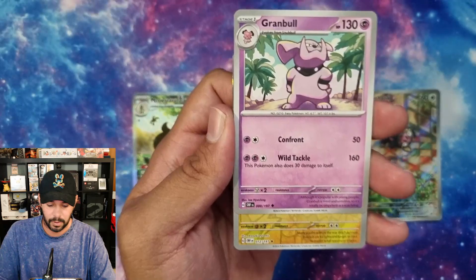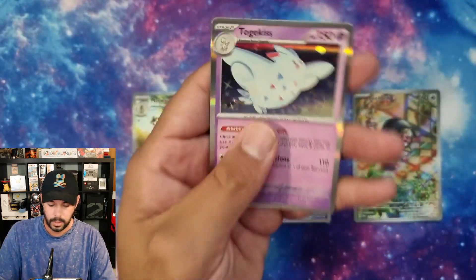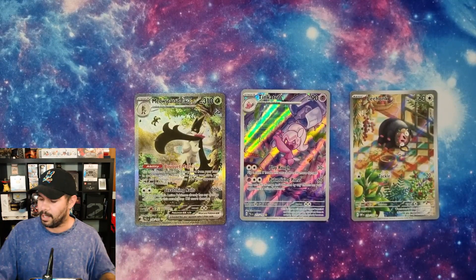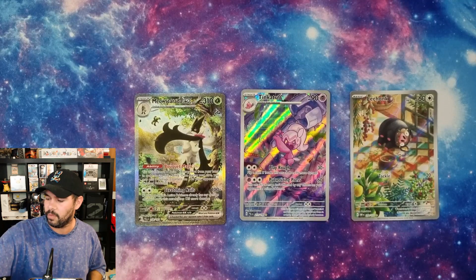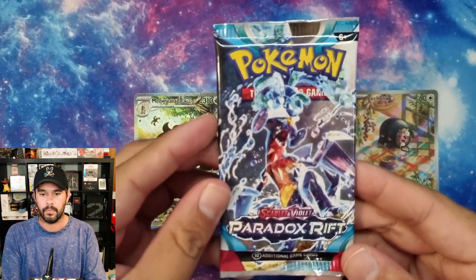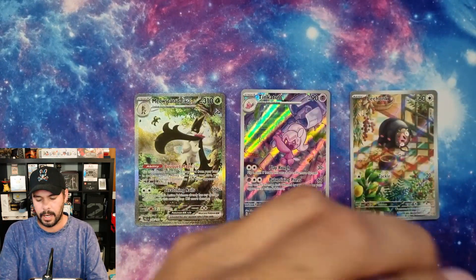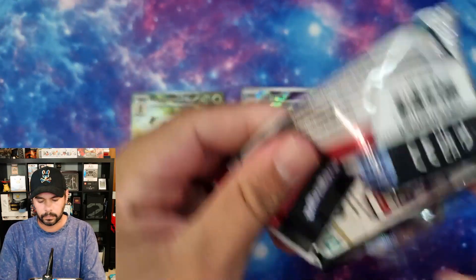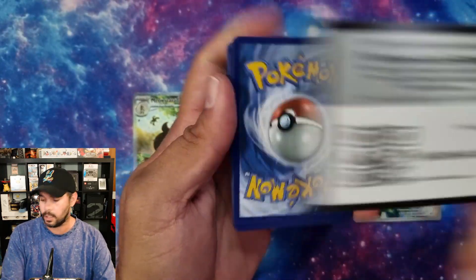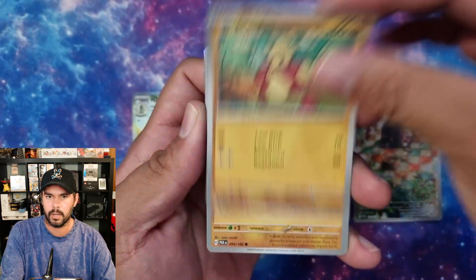The big Charizard I actually pulled as well - it's probably going to be my favorite now because I hadn't seen one in person until I pulled it. I'm a massive fan of texturing. If you tune into my videos, you know how much I love texturing. TCGs are starting to notice that texturing can be pretty important - obviously playability too.